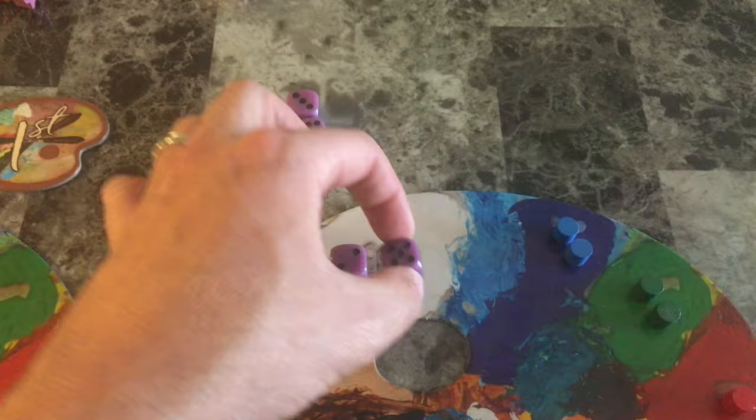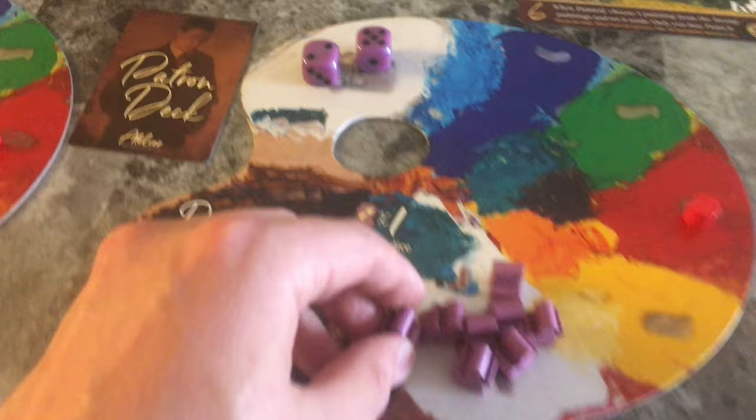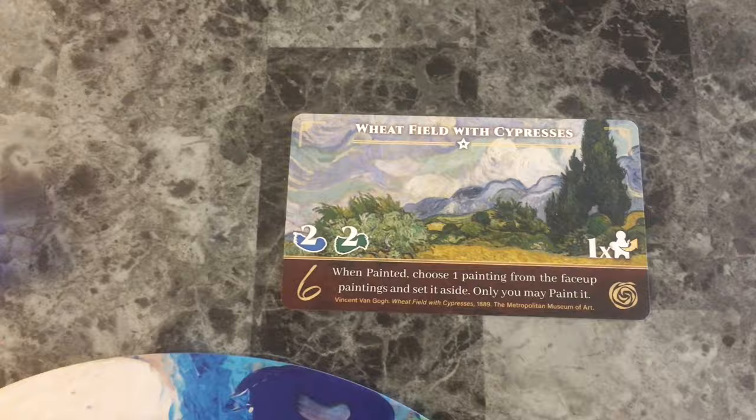A five lets you paint a painting, exchanging your required paints listed on the card and placing the painting in front of you. If there is a student requirement, you will return it back to your player board. If the painting you just acquired has a when-painted ability, you'll be able to perform that action right then and there.